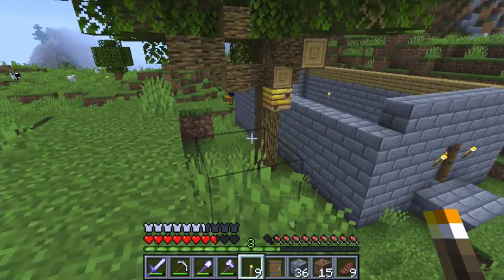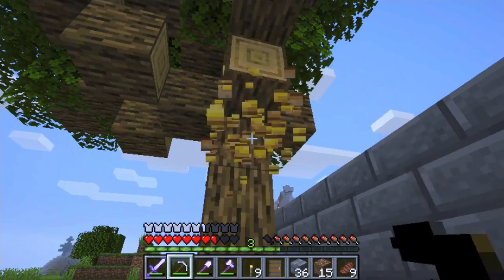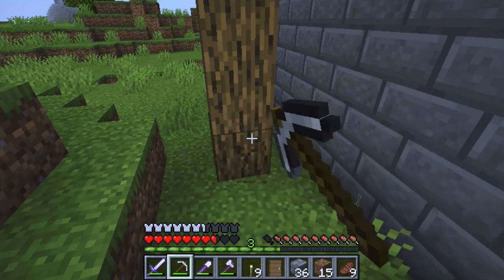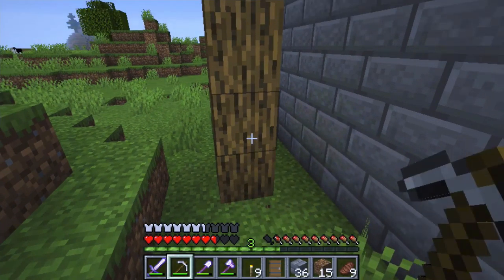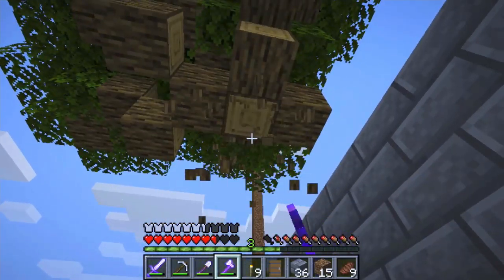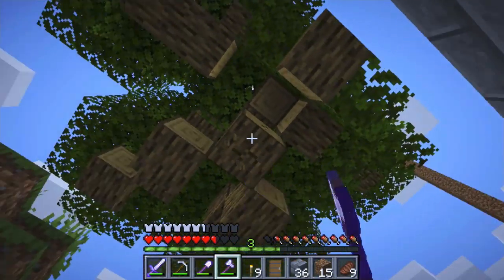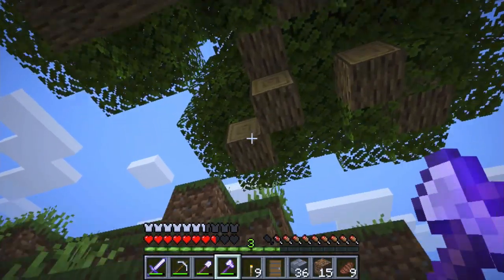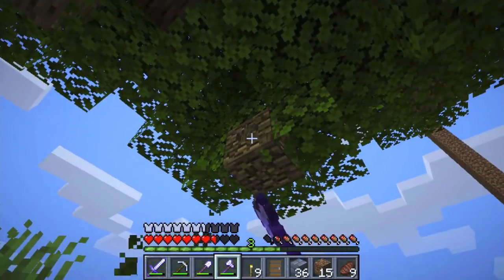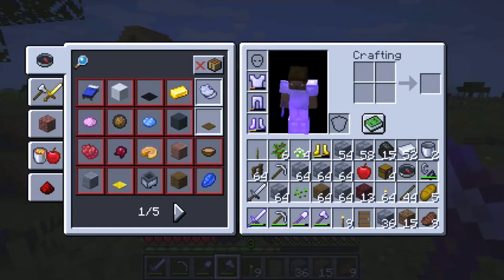I've got a tree right here and I've been wanting to see what happens if I break this — so there goes nothing. I thought that was going to be a beehive but maybe it wasn't. Let's get some wood, get some planks, and do some building. The good thing is there are plenty of trees around here and I'll probably grow some more stuff eventually.